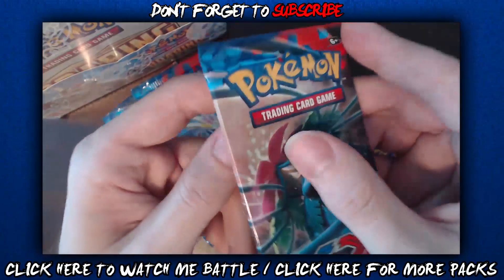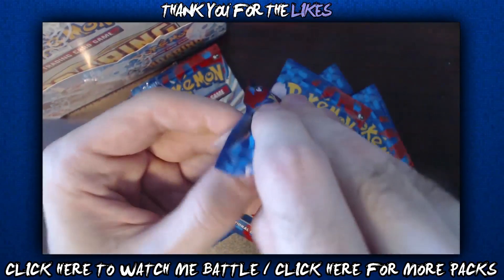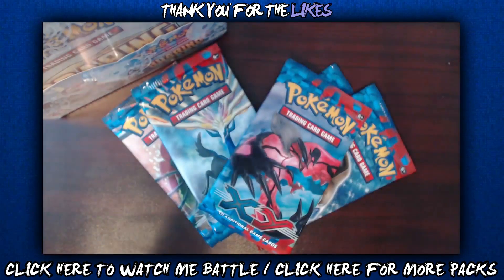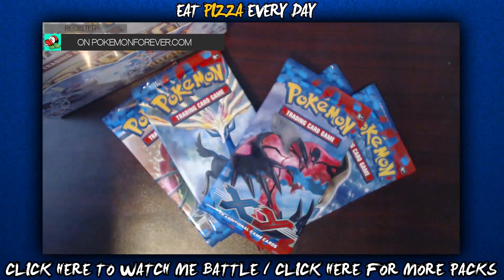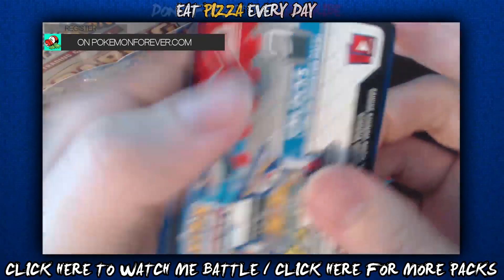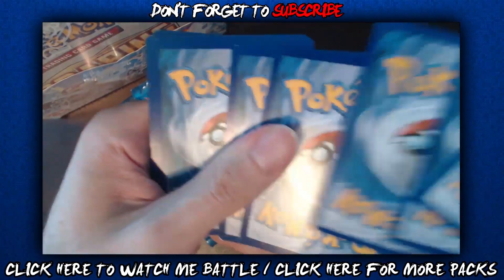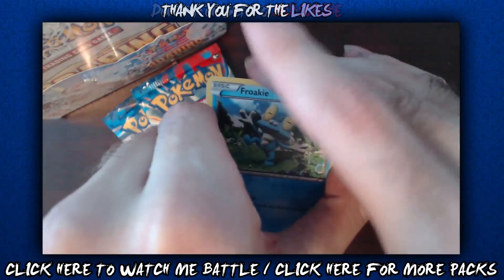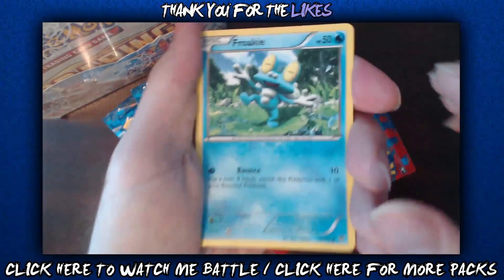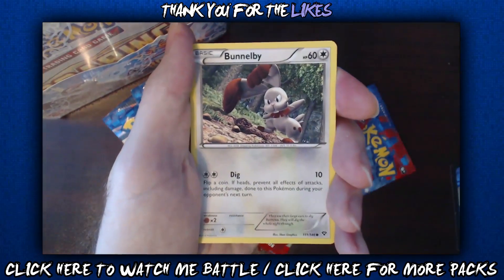All right, pack number one. I got a Bulbasaur — just kidding, that's a little joke I like to tell every once in a while — it's Venusaur, seriously. Okay, show it to me Goomy, right out the gate baby! You know how we do — we toss it, flip it, slap it down, count it one two three, and then we cut it.